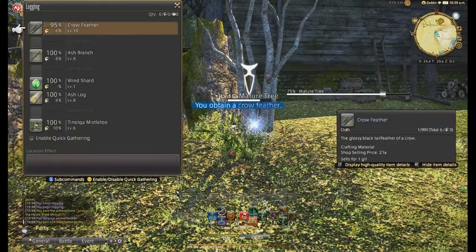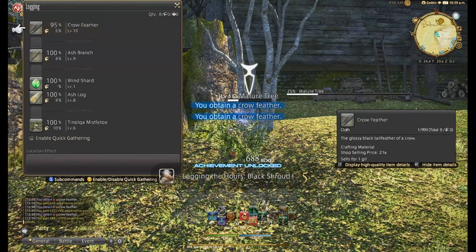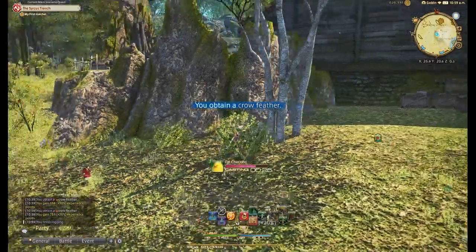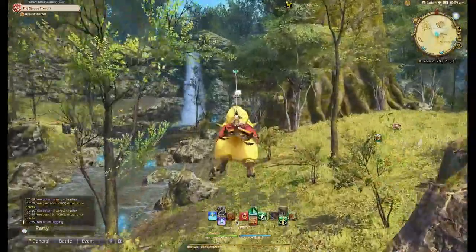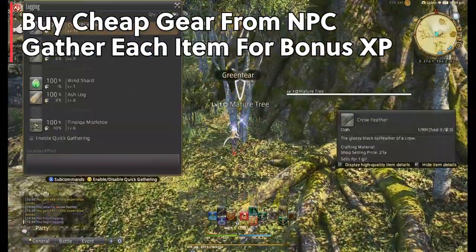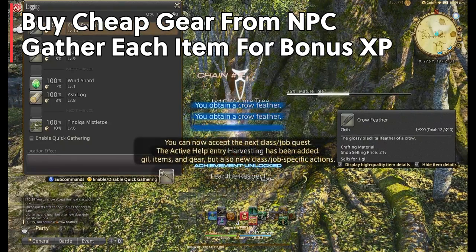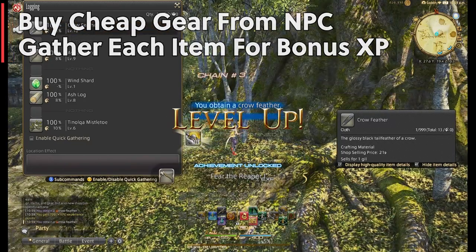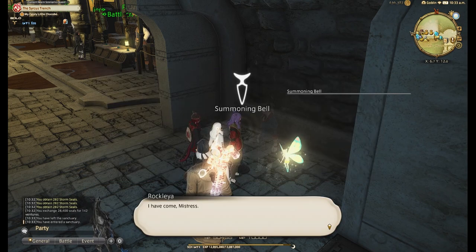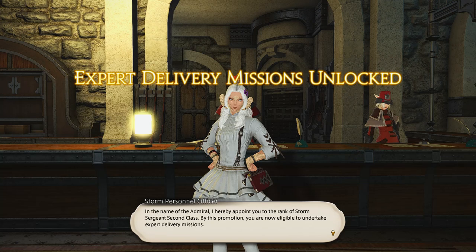I did this with a level 70 character and it seemed to be just right. For the first initial leveling of the gatherers, I simply bought gear from the NPCs and gathered new items for the bonus first-time experience, and upgraded my gear as I could — it was pretty quick and simple. With your retainers, you'll choose the class you want them to be — miner or botanist — and then you simply need them to have the first tool, which you can purchase from the NPC for just a few hundred gil.